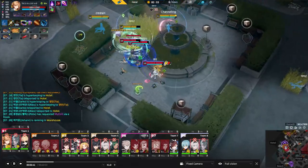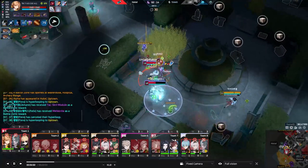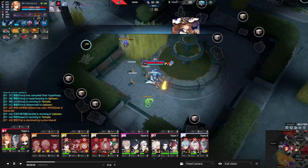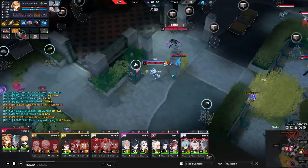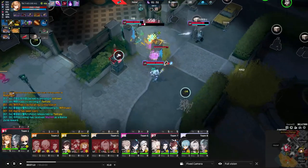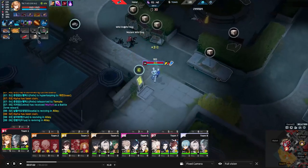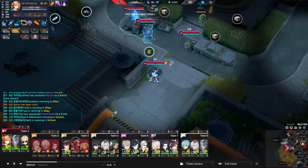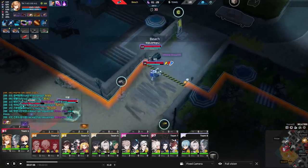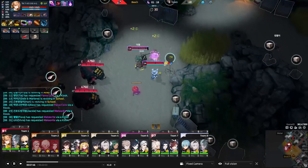Another factor is that Tia doesn't benefit from cooldown reduction in the traditional way. Instead she gains amp based on how much cooldown reduction she has, which helps scale her into more damage output. Her Q, W, and E don't actually care about cooldown reduction — essentially her paint supply is her cooldown, so CDR doesn't matter in that regard. You can't press Q or E until your paint refills.